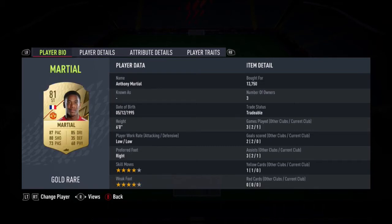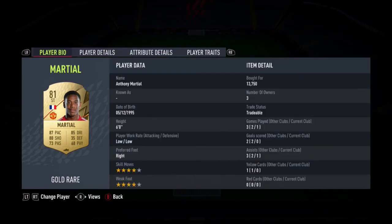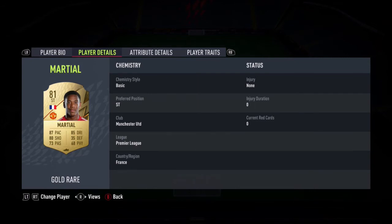Next we have Martial — for me, the best Prem striker for cheap by far. I've seen him at nearly 14k, actually down to like 10k now I think. Four-star, four-star which is really good. Low-low work rates are pretty bad but we'll ignore that. Really good pace, decent agility and balance, decent finishing and shot power, good dribbling — all around a very nice card. As we all know from previous FIFAs, he's literally always good. So that's the 50k team — it came to just over 48k by now, and it can actually be cheaper bidding.